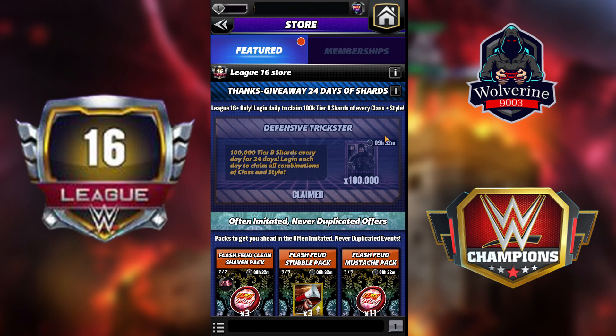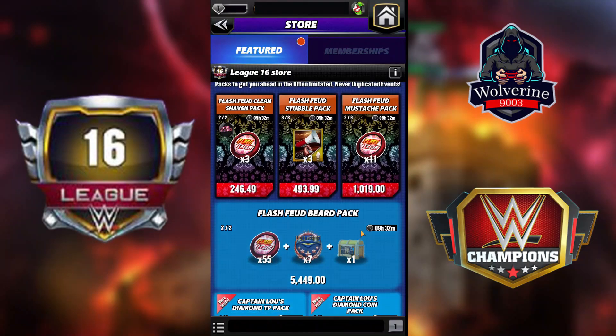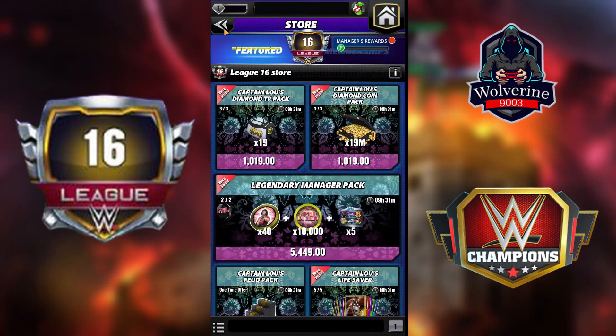Today I got the Deadman Taker 100k Shards and the Trickster one. So I have 24 days where I log in and claim the 100k Shards. Whatever character I get, it's not necessarily this type or any specific one, but it's confirmed to be a Tier B character Shard — not C, A, or S, only B. Whatever type of character I get over 24 days is pretty handy and useful for the six-star revolution.